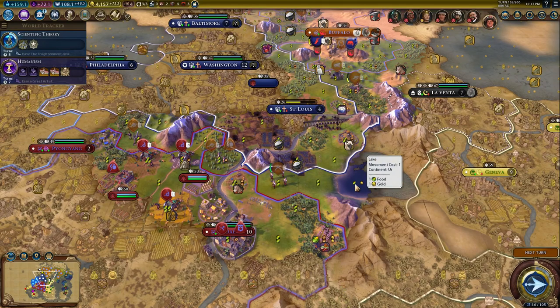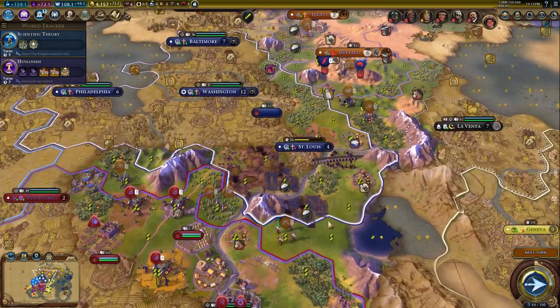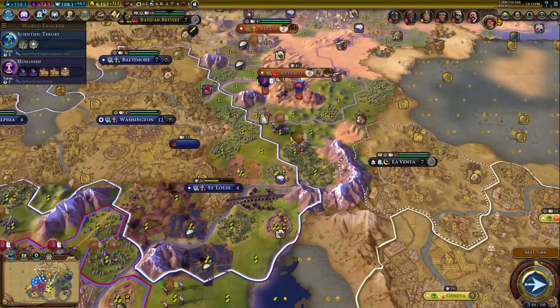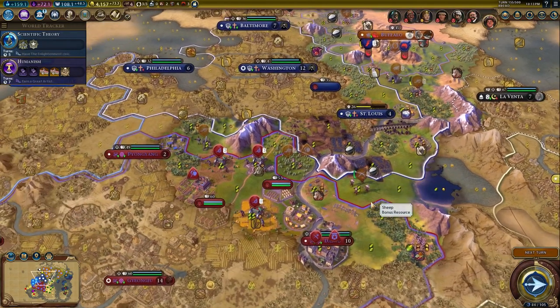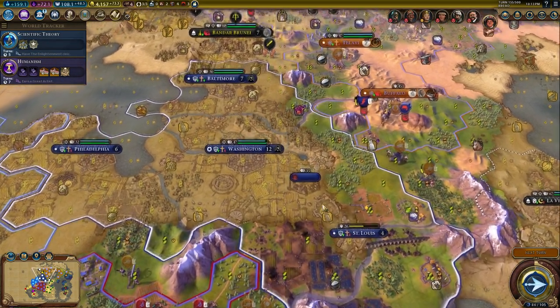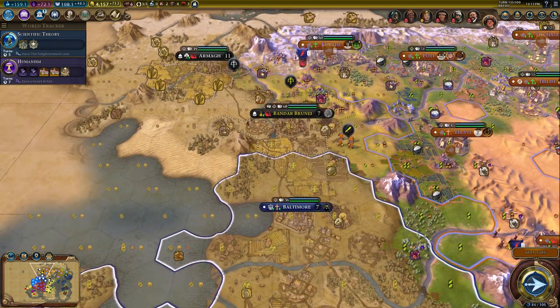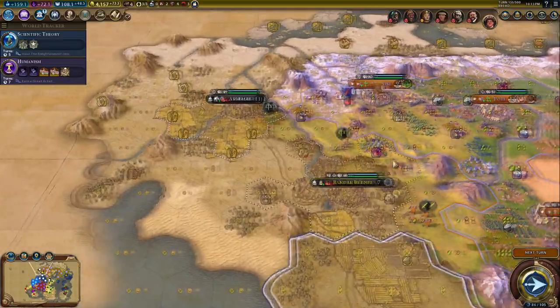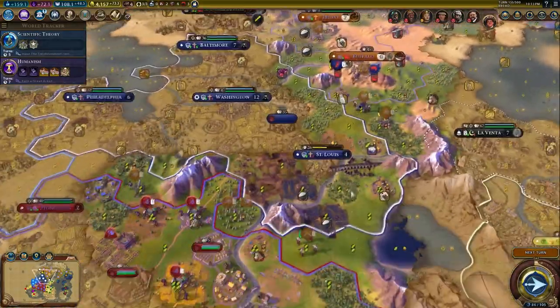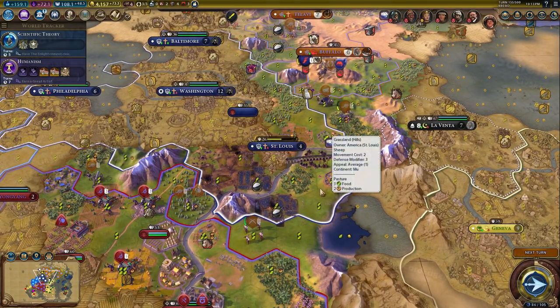I'm going to end the episode here actually. I have no idea what we're going to do exactly next time because we're kind of in a shit position now. Some of our units are trapped behind the enemy border essentially. Not sure how to get back from here. I think we should take this town and maybe even Armagh but I don't have the units here right now because they're all down in the south. I don't know what to do - we'll find out next time. Until then, have a good day and goodbye.